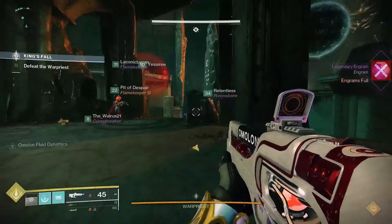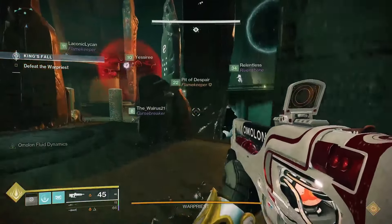For this setup, you'll want two Thundercrash Titans, one tether, and two wells. One well can work too.